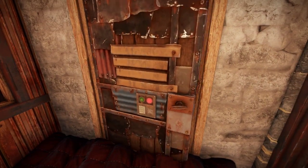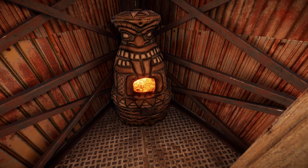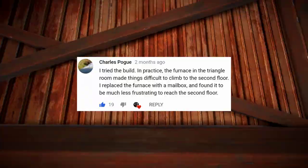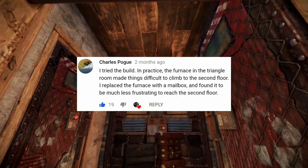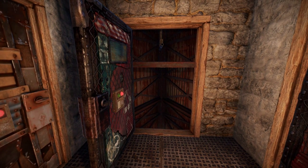Behind the single door, we find the chute. Since no blueprints are assumed, we use a furnace to jump upstairs. However, if you find a mailbox, consider replacing the furnace with it. If you find one, a shotgun trap can guard the chute to buy you some time in an online raid.